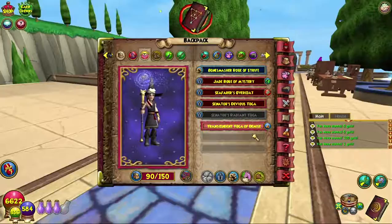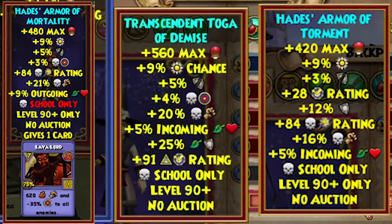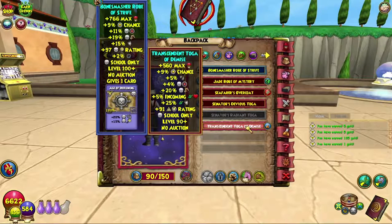So the Transcendent Toga of Demise — obviously Death school — 560 max health, 9% power pip chance, 5% accuracy, 20 damage, 5% incoming, 25% life resist, 91% myth block. Death score only, level 90 plus. It's interesting.